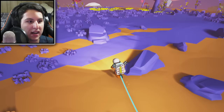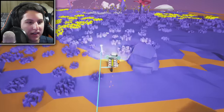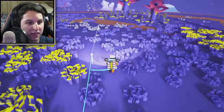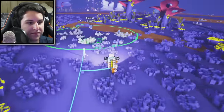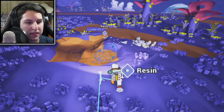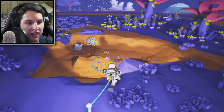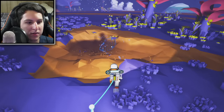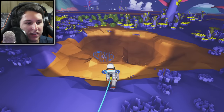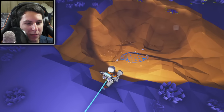Oh hang on, there's some resin over there — there's actually a lot of resin over there, how did I miss that? Now with this resin — oh no, it's becoming nighttime, that stinks. At nighttime, obviously because there's less sun, our pack isn't gonna charge as quickly. So I'm gonna try and grab as much of this as I can while we still got some sunlight so I can keep going and maybe expand the base a little bit. Wow, there's a lot of resin here — it just keeps coming. So much resin!